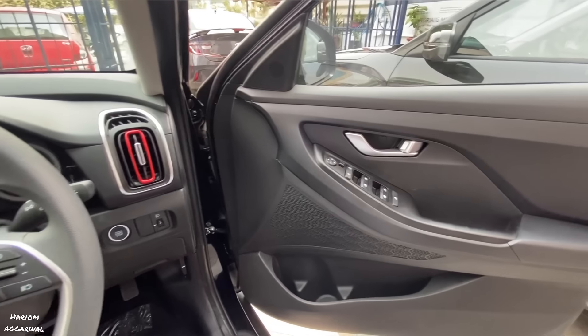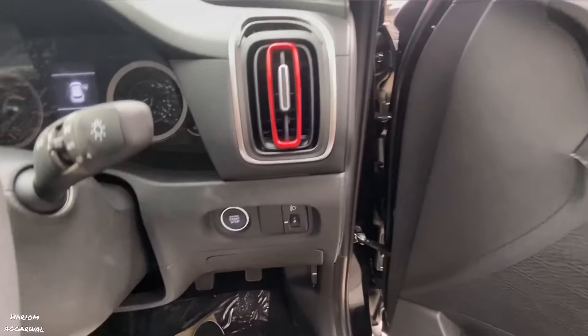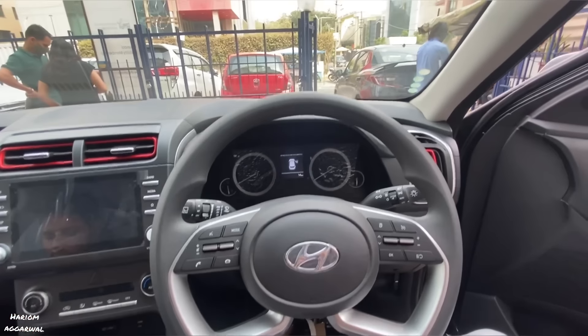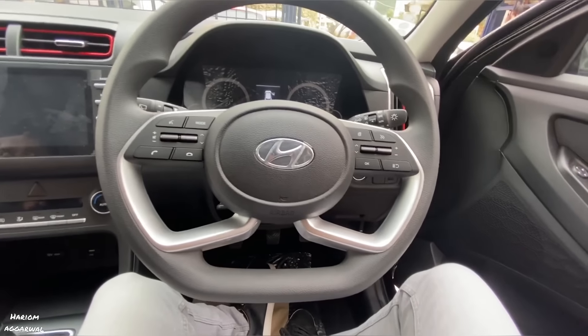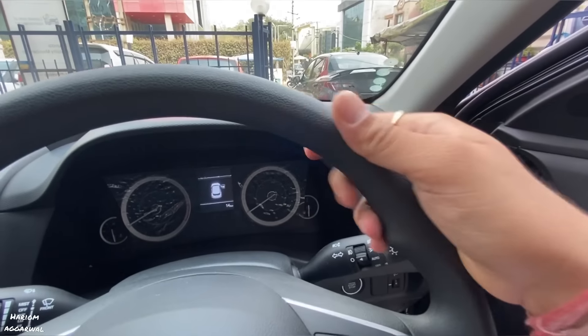The entire blackout interior will have a black theme inside, just like the SX Optional. There is a start-stop button, steering controls, and cruise control. This is the S+ variant with a normal 8-inch screen and automatic AC.